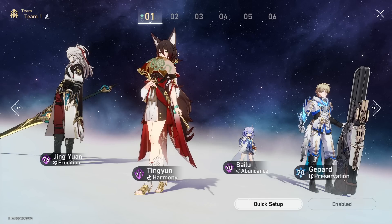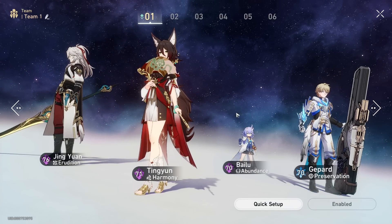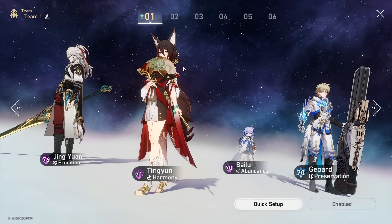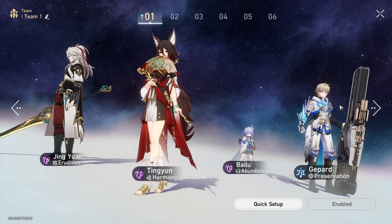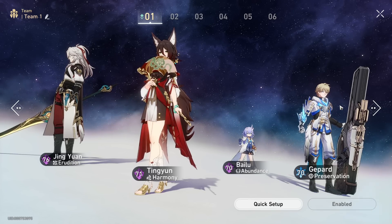Currently many of the end game meta team compositions look very much like this one here. They contain one damaging character, one harmony character generally, and one to two sustaining characters — generally it's going to be two. So you'll notice something very specific: when we talk about break and control, this team has pretty much none at all.